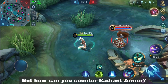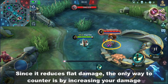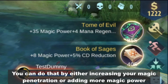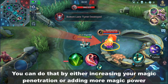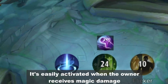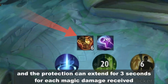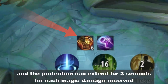But how can you counter Radiant Armor? Since it reduces flat damage, the only way to counter it is by increasing your damage — either by increasing your magic penetration or adding more magic power. Adding damage is the only way because the passive doesn't have any cooldown. It's easily activated when the owner receives magic damage, and the protection can extend for 3 seconds for each magic damage received.